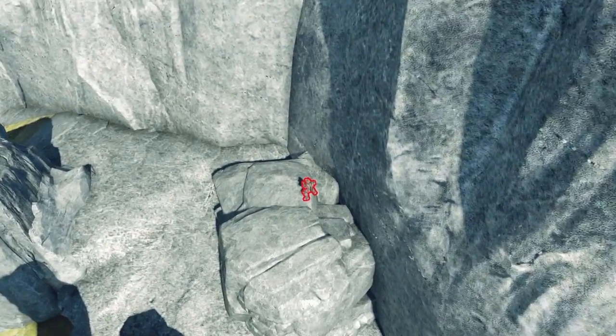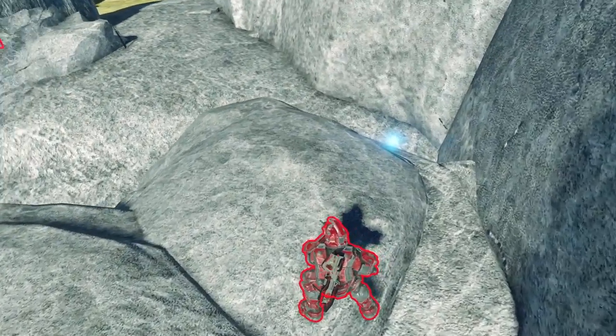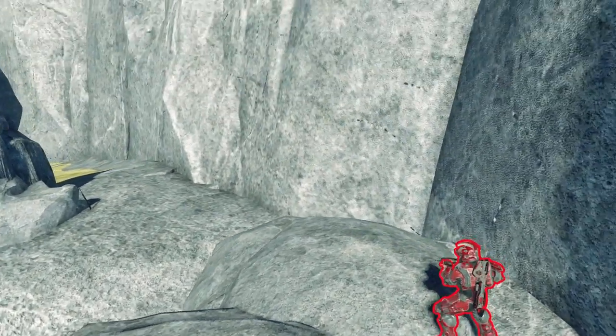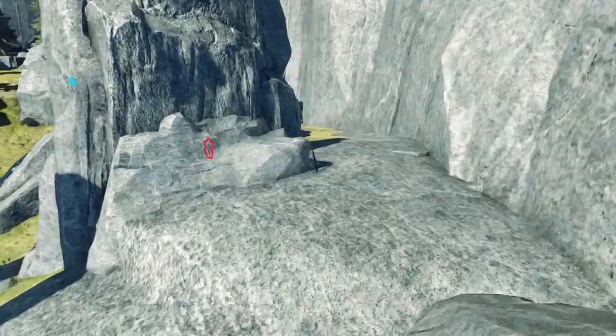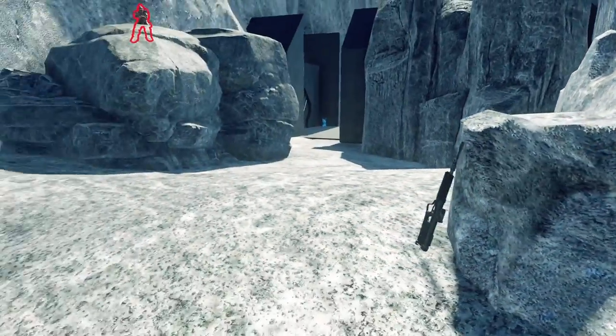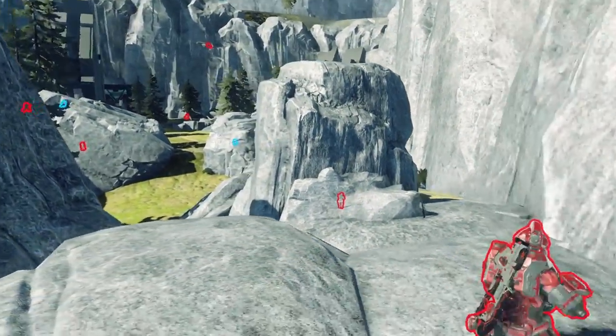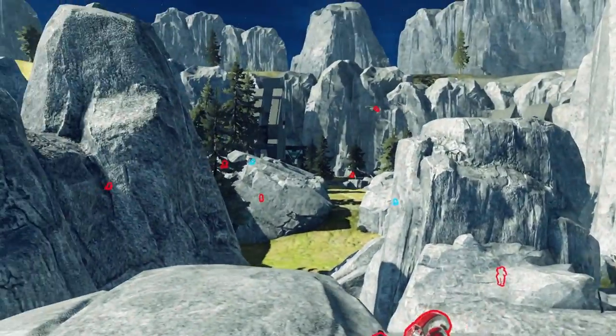You might be thinking that's a useless position because this guy's not going to get any kills at all. But this player can actually provide a decent amount of damage to the enemy team, because there's a scoped DMR that spawns right here and very quickly respawns. You'd be surprised at how much damage your teammates can get from this position.